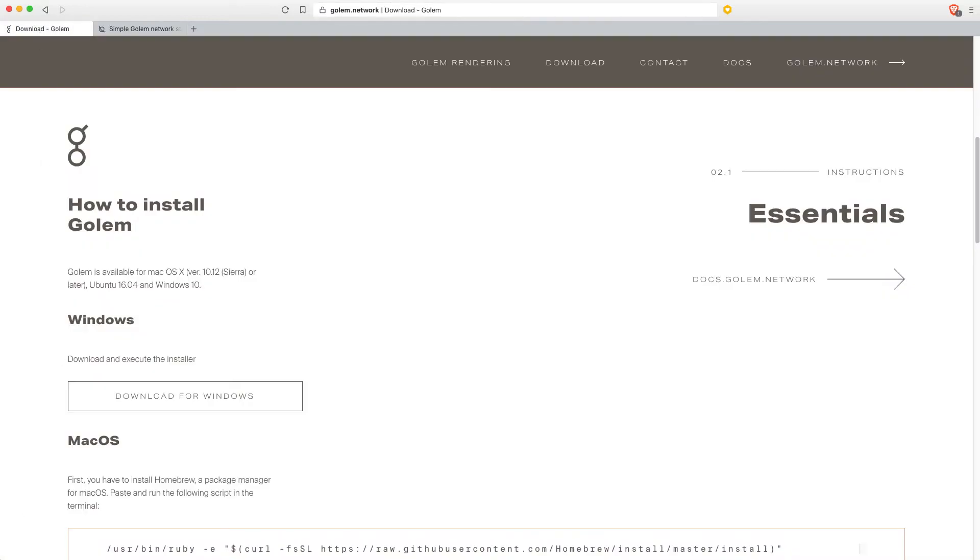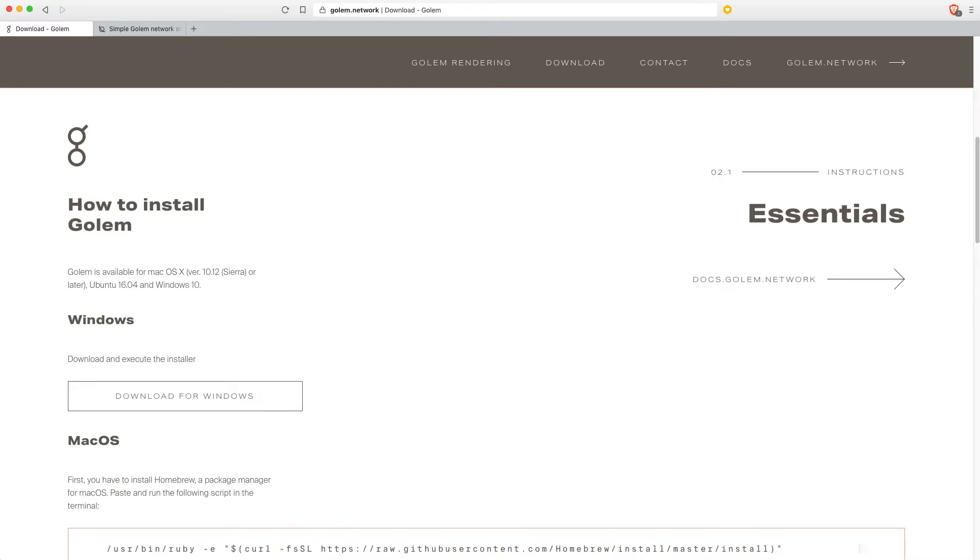I'll start by talking through the stats from when I did my first video. These are the stats from my first video, which is quite a few months ago now — end of June or beginning of July. The stats are from the 12th of April to the 24th of June, the first two and a half months I'd been running. And as you can see, 280 jobs completed, of which 63 have been confirmed and 217 were still awaiting.